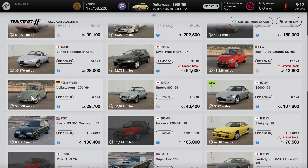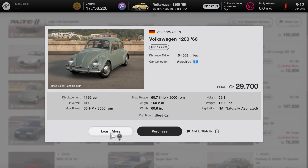The car is at the used car dealership — you'll find it right below the Mazda Miata. Very affordable, less than 30,000 credits. You can look at the stats: it has 33 horsepower, so it's pretty slow, but this engine swap is going to help a whole lot with its performance.